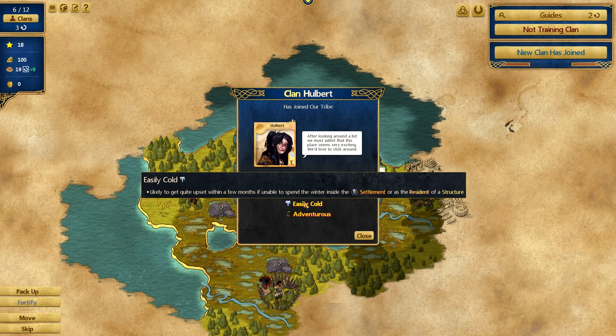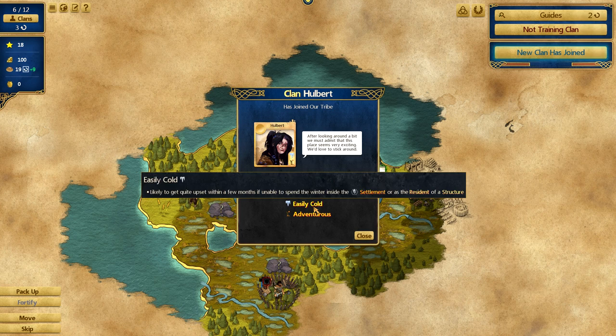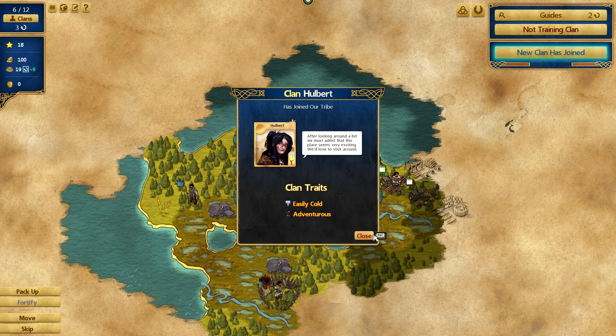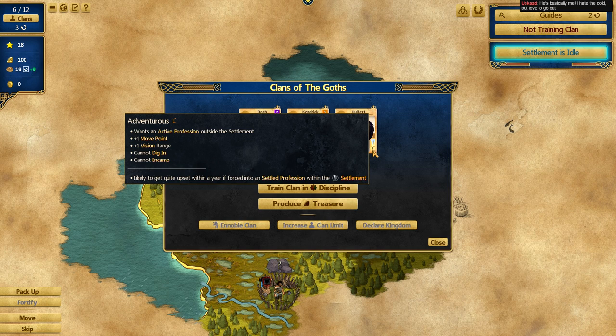Got a new clan — Easily Cold and Adventurous. Easily Cold means if he's in winter outside a settlement or residence, he suffers. Adventurous means he wants an active profession with move point and vision range bonuses, but he can't dig in and can't encamp. Encamping is really important because it's the only way to regain supply in winter — so this clan is basically going to be impossible to manage. I'm just not going to be able to do much with him.